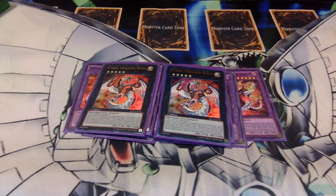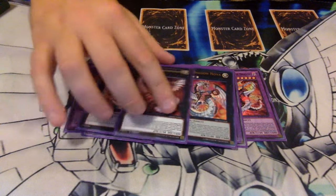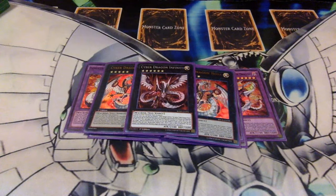Two Cyber Dragon Nova in the XYZ section. You use this for your general Nova plays — it increases attack, it has revival effects, and if it's destroyed you can get a free fusion monster. You can also rank up into Cyber Dragon Infinity, which can steal your opponent's monsters and negate pretty much anything below a counter trap.